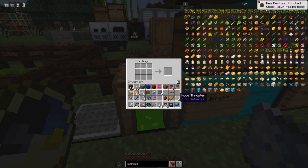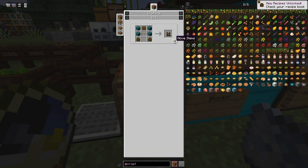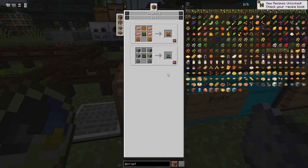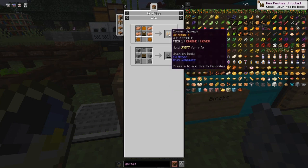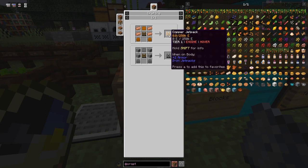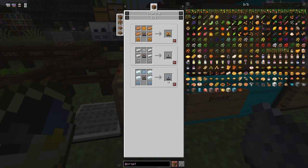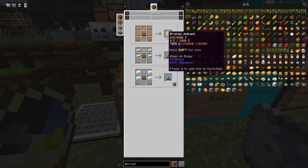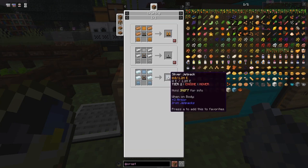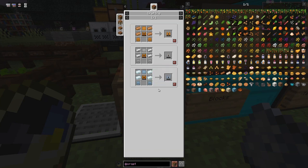All the recipes for the jetpack tiers are the same structure. From wood jetpack you can upgrade to an iron or copper jetpack. There's not much difference between those two — the iron has 100k energy and the copper has 200k. From there you can make silver, iron, or bronze jetpacks: 800 power for iron and bronze, 1.2k for silver. We actually have a reasonable amount of silver at the moment.